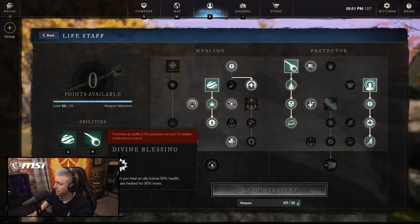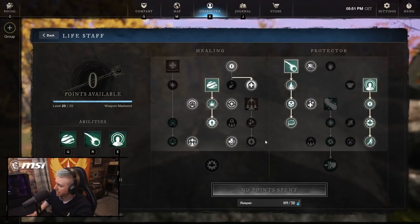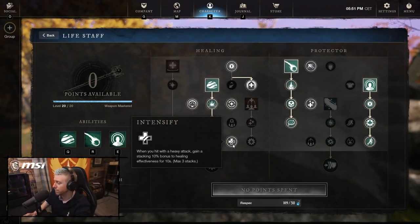We don't actually take Divine Blessing because we're getting so many healing boosts from Bend Light, Protector's Strength, Intensify, and so on.